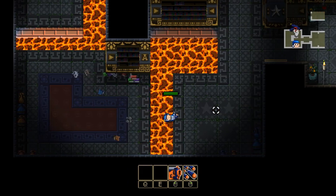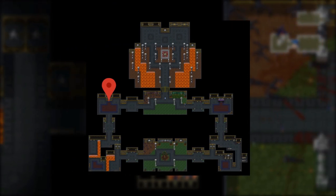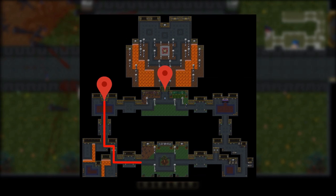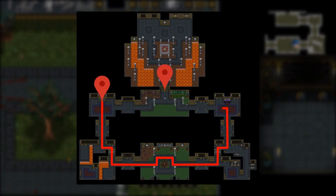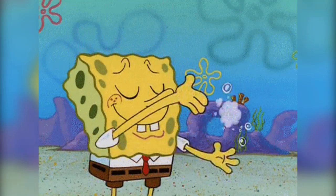Speaking of backtracking, after the lava room there's only one room left in the tutorial, before it's time to travel back to the start room, where you will go through the gate and enter the upper temple, where you will meet the main villain of the game. And after that, the tutorial is finished.